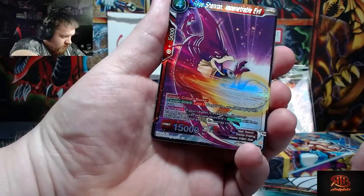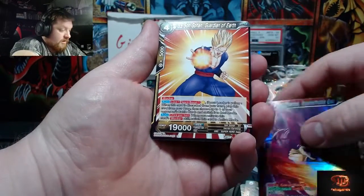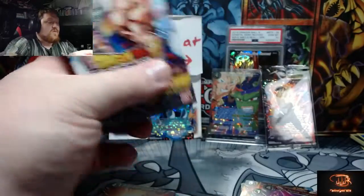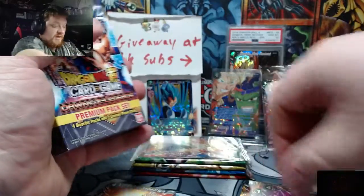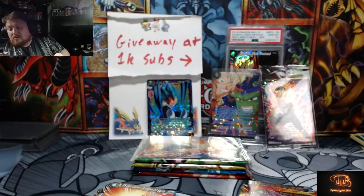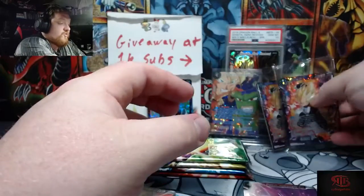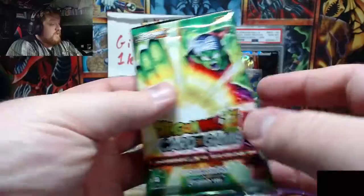Ooh — Rage Shenron. And Son Gohan. So right now out of eight packs we got an SPR and a Super Rare. Getting the SPR alone is a huge win because you get two in a box. These are not from a box — these are straight up sleeve packs and premium packs. So the fact that we got something is pretty fire.